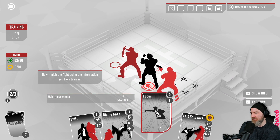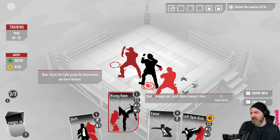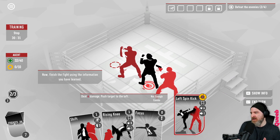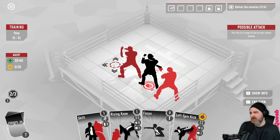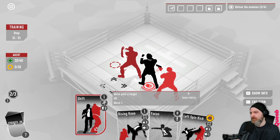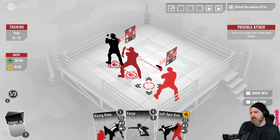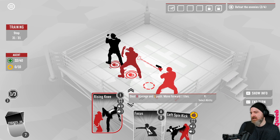Let's have a look at our options. We can gain momentum back, deal eight damage and one push, move forward one tile. I kind of want to get out of the way or move him. Shift: move past the target or move to another tile - that might be the play. Left Spin Kick we can't do because we need combo for that. Let's do Shift, move over here - deal eight damage and one push.